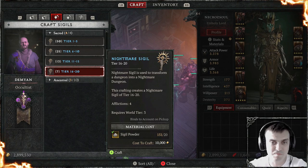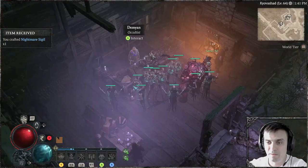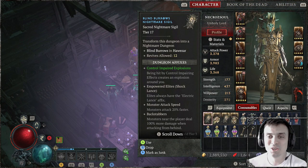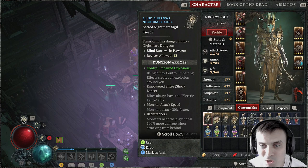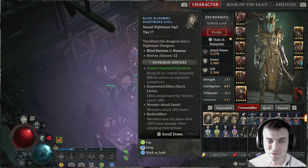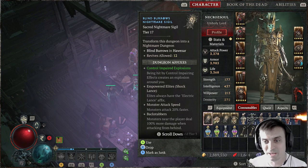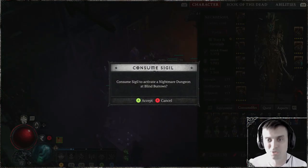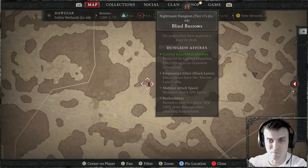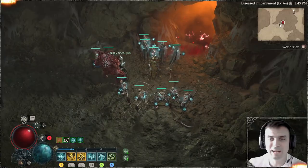Let's go ahead and craft a Tier 16 to 20 sigil and see what we get. I'll do one — boom. So let's see what we got. I'm also going to use it straight off the bat. We got a level 17 tier sigil. You can also read the dungeon affixes — things like 'impaled explosions' — so you can see everything that's going to be happening within the dungeon, all the benefits and negatives. In order to activate it, you just simply use it. Yes. And once you've used it, it will make one of the dungeons a Nightmare dungeon. Now all you gotta do is get to it. I got to my Nightmare dungeon — Tier 17!